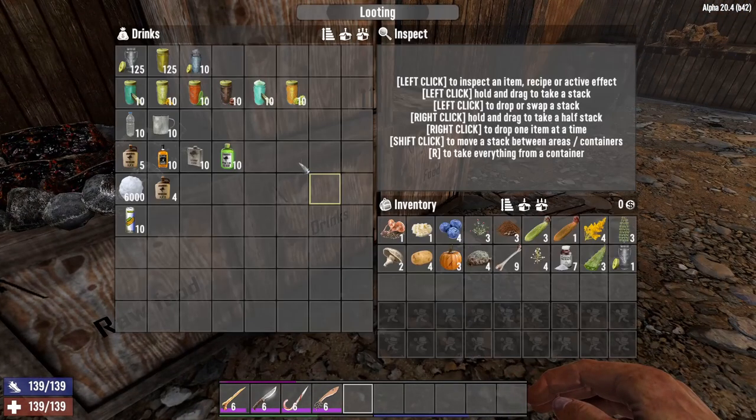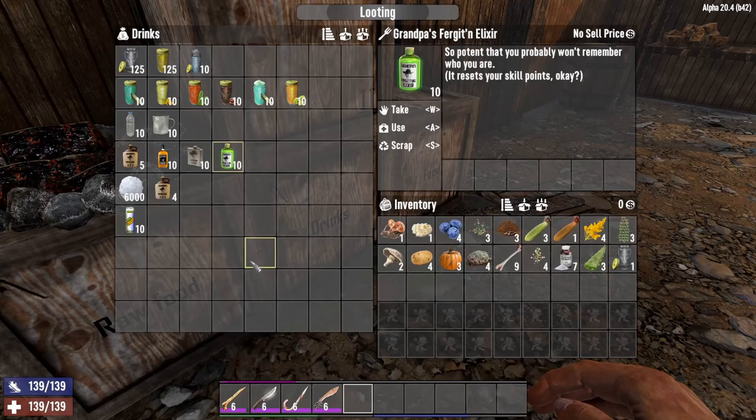Last but not least is Grandpa's Forget'em Elixir. Let's say you're playing by yourself, you've gotten to the stage where you don't need to mine anymore, your base is all up and running, and the main thing you want to look into is perhaps looting. But you don't have enough points — you're at level 50, which means it's going to take a good few hours before you level up again, and you want to respec your character. All you need to do is take one Grandpa's Forget'em Elixir, and you can reset all your skill points. Basically you can respec your character from level 1. You don't lose your levels — you keep your levels and your level points, it's just that you sell back all your level points and can then respec. So that's pretty awesome to have.